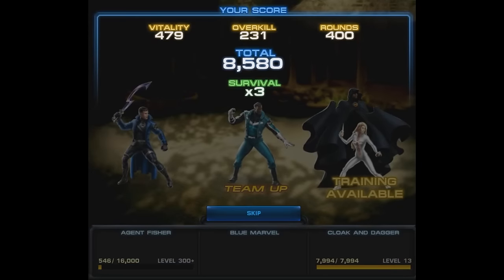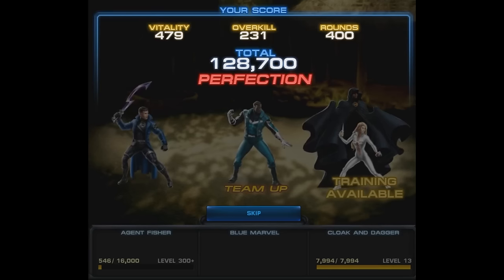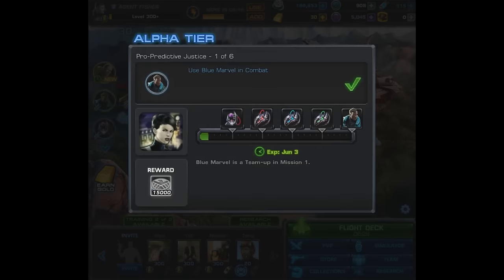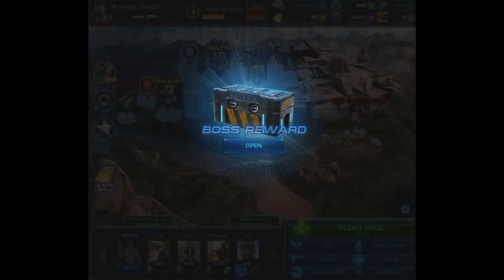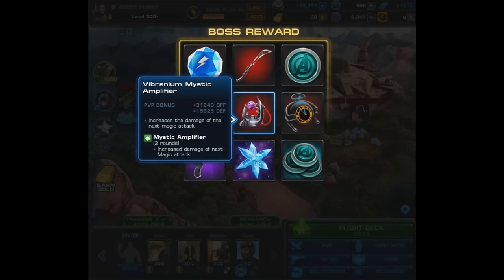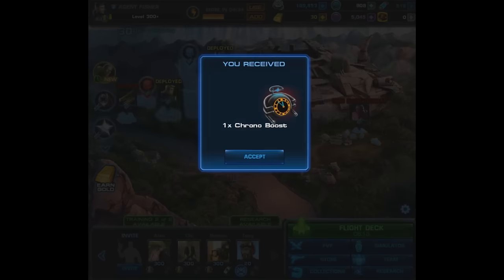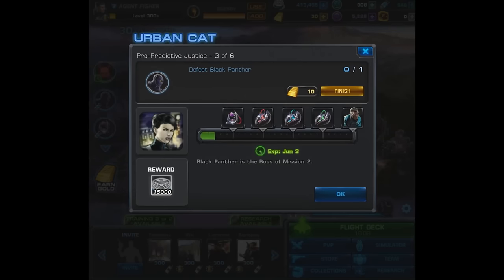We've only done like two things and we're already almost five or six minutes into the video — this is a painfully long first set of tasks. We do get credit for one of six. As for the boss roulette reward, there's a special A-ISO on the roulettes — the Overcharged Augmented ISO-8 — and also a weapon. We don't win anything this time though.